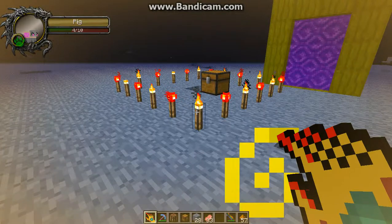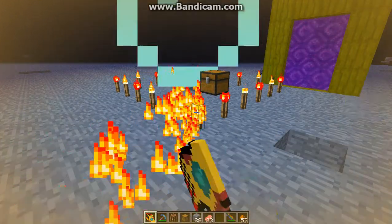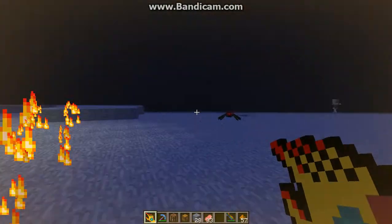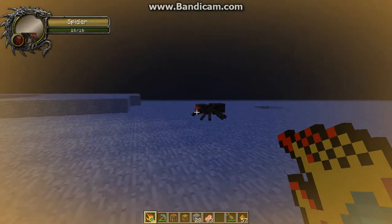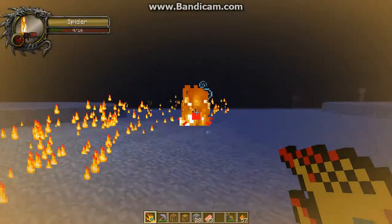All it does is it pulls particles from things. And it absorbs and it uses up your hunger as you do this, so it's not way overpowered. Basically what you do is you just right-click to fire the particles. It only has two kinds of particles: torch and redstone torch.